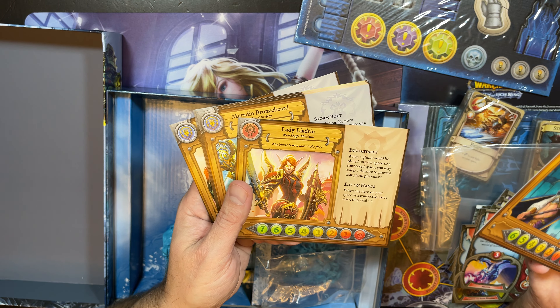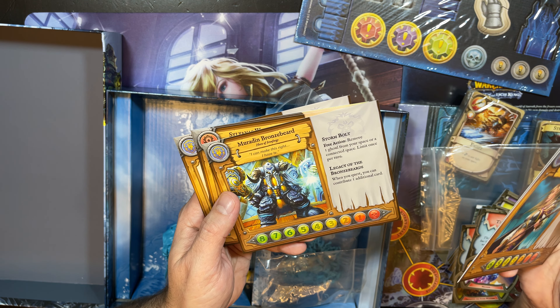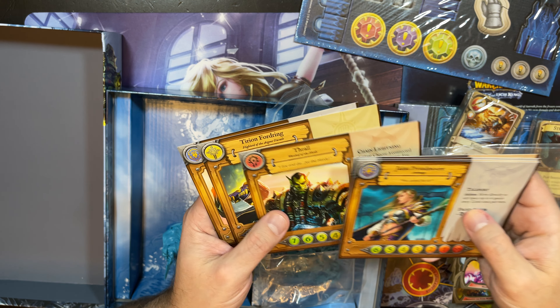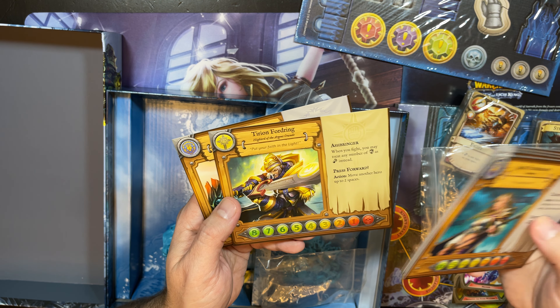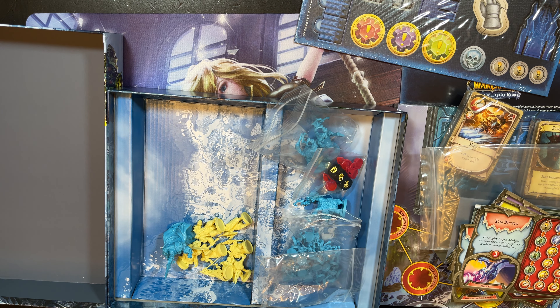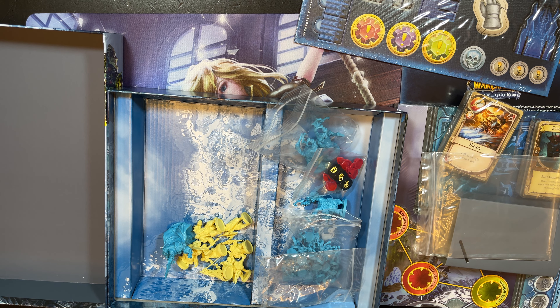The hero options are: Jaina Proudmoore, Lady Theodran, Muradin, Sylvanas, Thrall, Tyrion, and Varian. It's cool that you get heroes that are all World of Warcraft themed, along with some really cool miniatures.